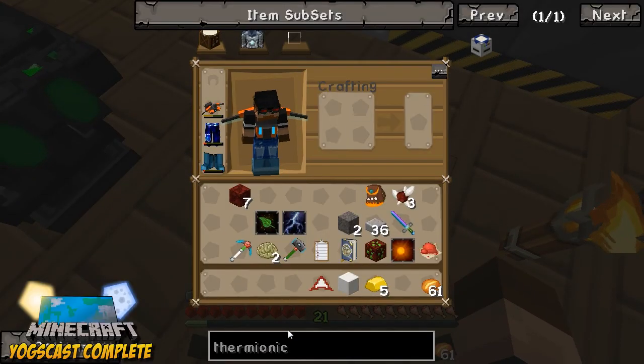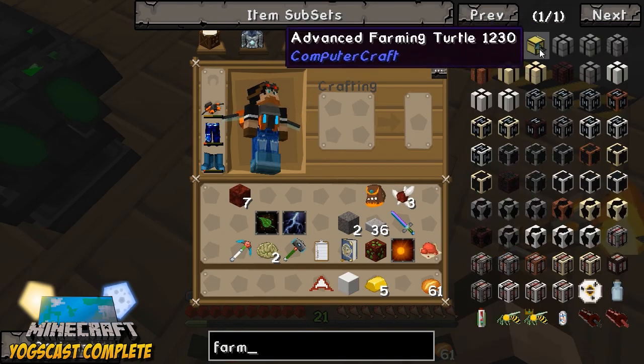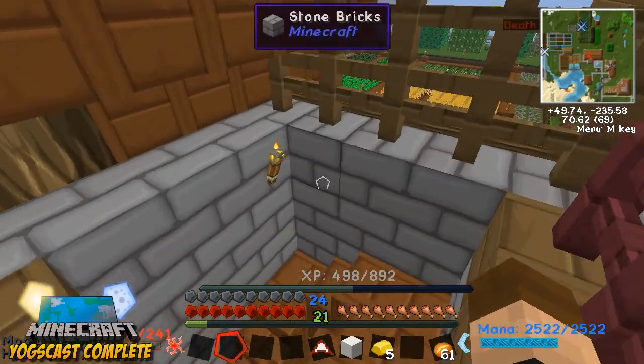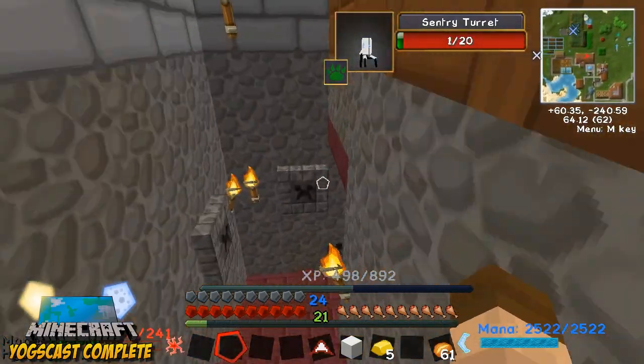We need to make the tin electron tubes. So we need tin and redstone. Do we have redstone on us? No — let's go grab some redstone and then get the tin. I should have grabbed the tin while I was in the smeltery — that would have been a good idea.